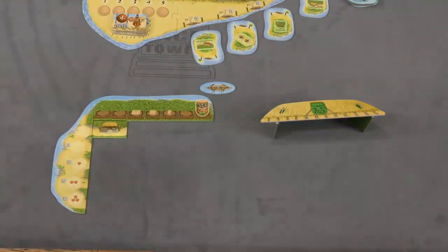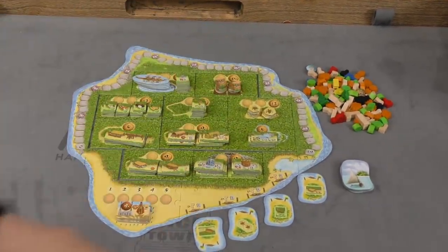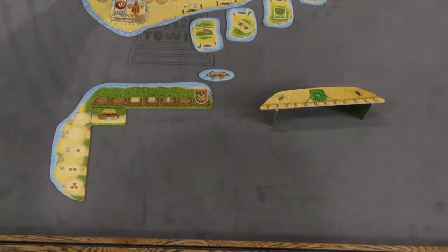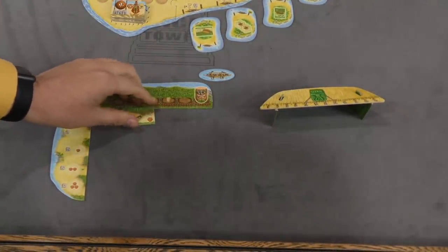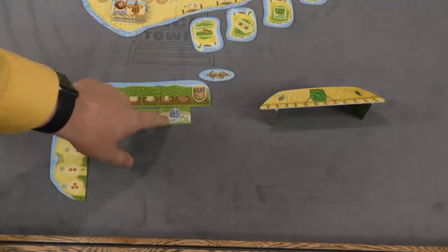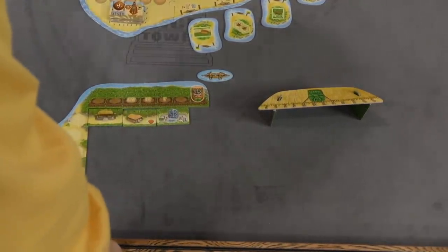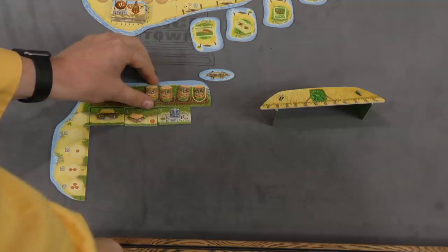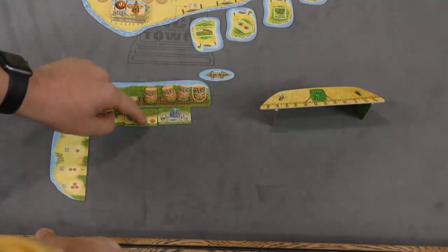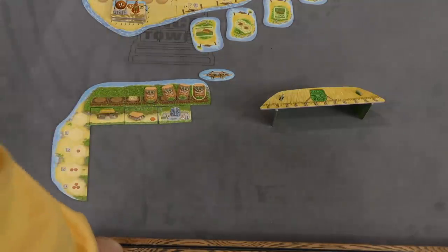Players are going to be scoring points over the course of the game, which are going to be kept track of on the point scoring track around the outside of the board. You're also going to be scoring points for your villages. Some of the tiles that you put in a village will give you points. However, as the game progresses, you're going to need to build these little tiki guys, and at the end of the game, the farthest tiki guy that you have — only villages that have reached to that guy are going to score points.